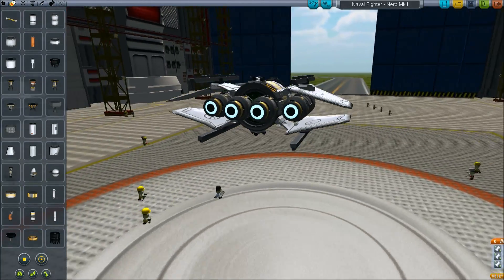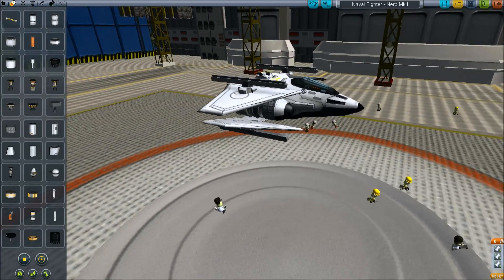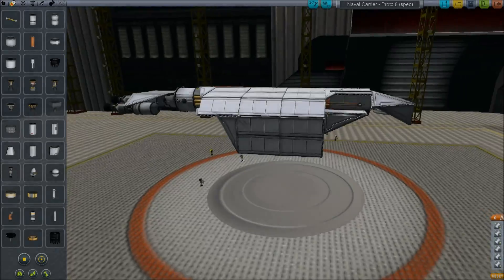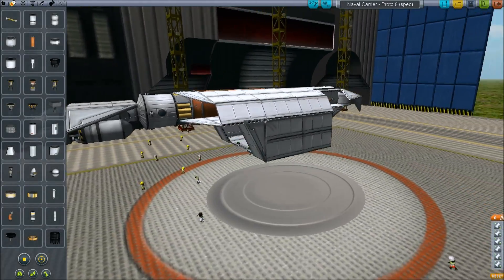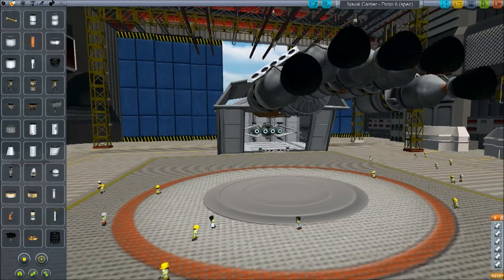This is a Nero Mark II torpedo fighter. There are torpedoes on the side — they're very, very long range, powered by an Oscar fuel tank, proving to be quite effective actually. They go bang quite nicely. But what I did is build a carrier around that ship, which was necessary because of the reloading system I was doing at the front there.